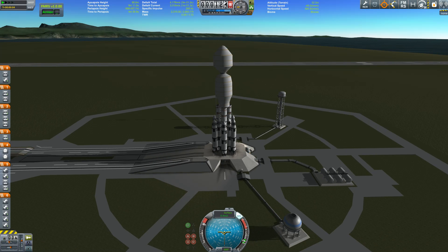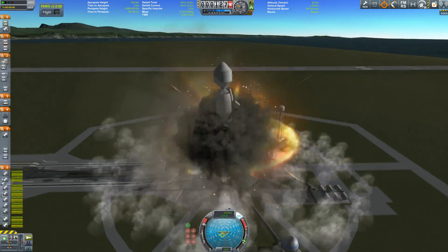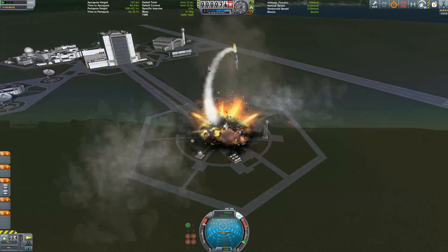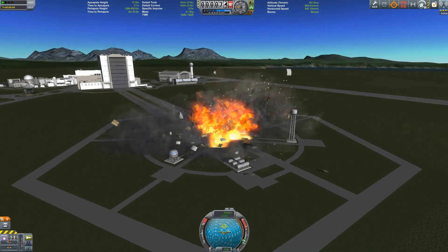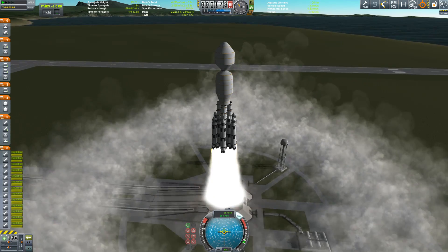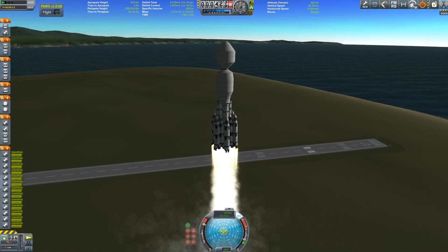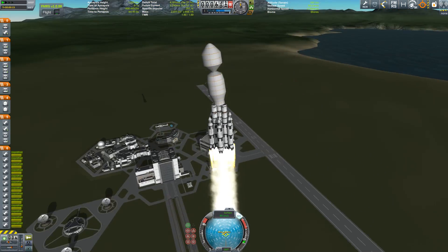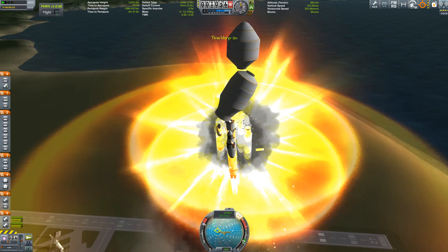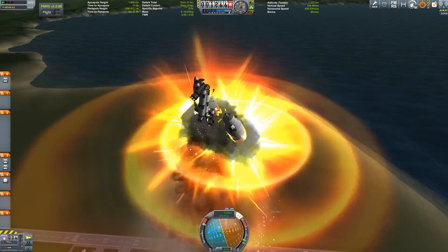Now it's time to launch the base — I mean the entire refueling base. I wanted to launch almost everything I needed in one big launch. I tried it once, twice, many times, and it failed miserably. Here you can see my second attempt: those huge fairings housing what you'll soon see. But as you can see, everything is wobbling, then exploding, then falling, then exploding again.